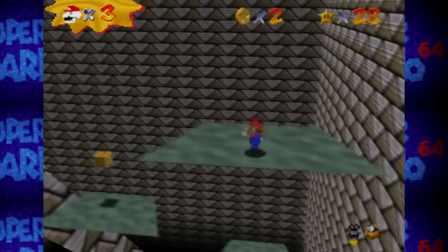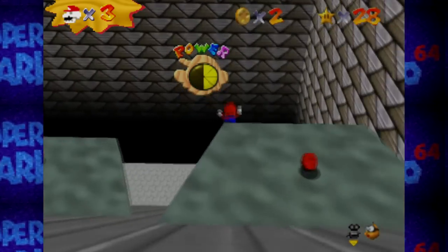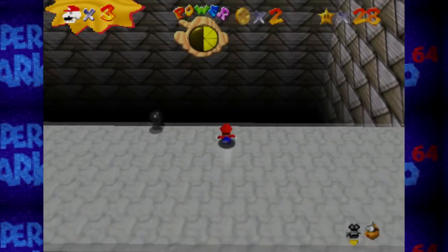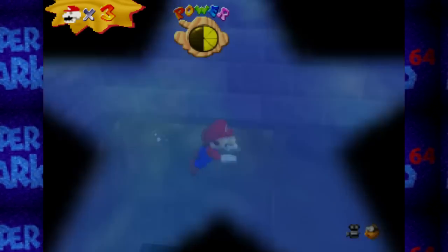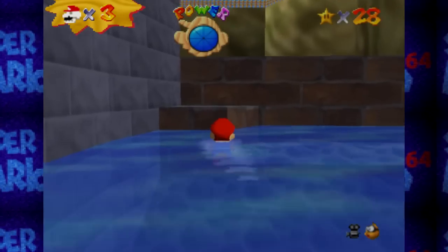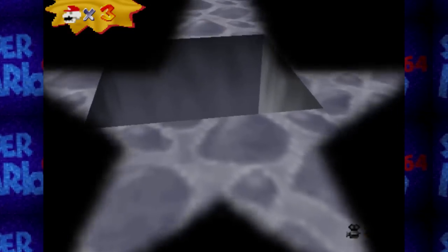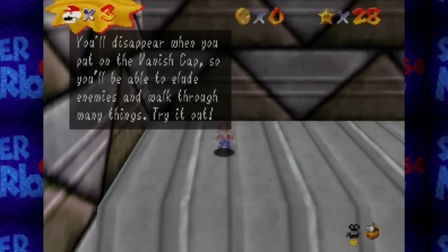So here's what we have to do — do a running long jump off... That didn't work. You know what? We'll just jump in this hole. It just puts us right back outside by the moat. And in Mario 64, you can regain all your health just by swimming to the top of the surface of water.